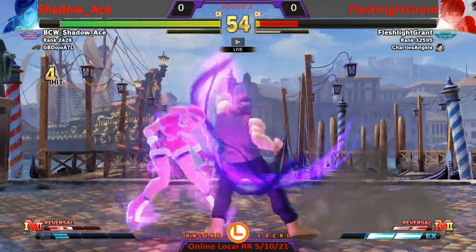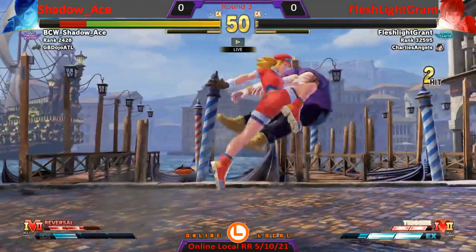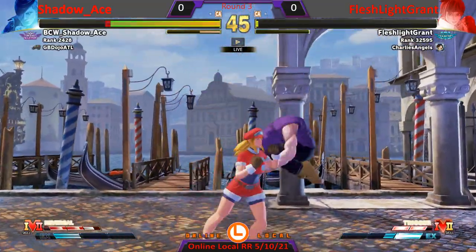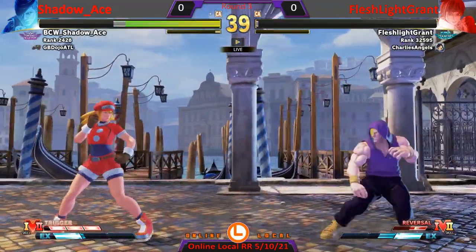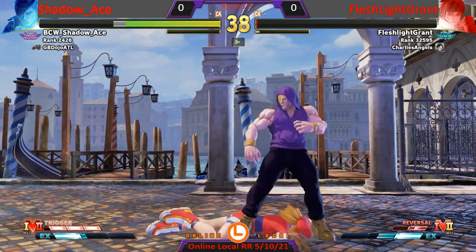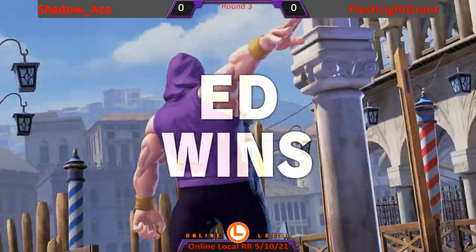Counter hit combo — not enough, but the life situation is devastatingly in Shadow Ace's favor. Fleshlight Grant finds the anti-air, jabbing. Anti-air with a jab — whatever you need, but that was very risky in that situation. Shadow Ace on her toes; double dash gets checked. Shadow Ace going to take game one.